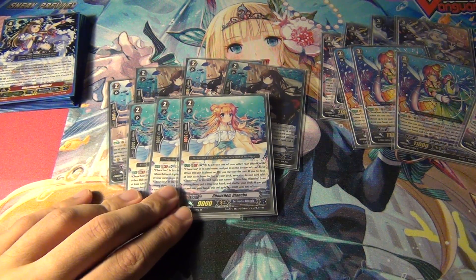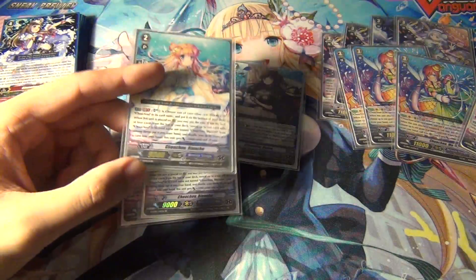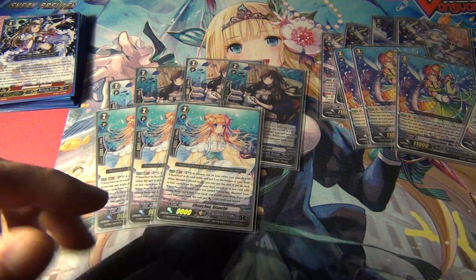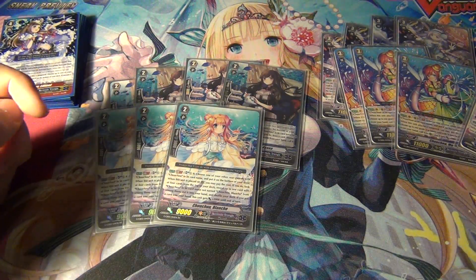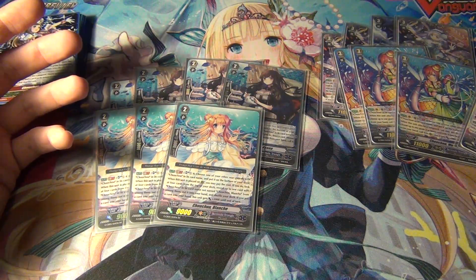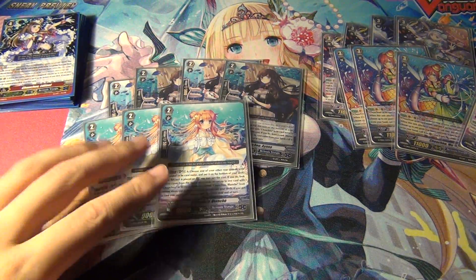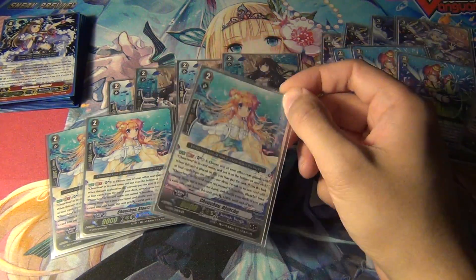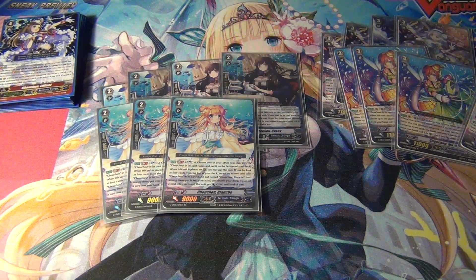Next, I am running 3 Chocho Blanche. She is a double R from Prismatic Divas. You can actually get away without running this card at all — you can build the deck to run fairly well without it. But she is pretty good in here. She has an on-call effect: when she's placed on R, you can soul blast one and then send another Chocho to the bottom of the deck, look at the top 4 cards, reveal one, put it in your hand, shuffle the deck, and this unit gets 2k power. In playtesting, Ayana is more useful in most scenarios — this is more situational. So if you don't have this card, it's not the end of the world, but it is still a pretty good support card.